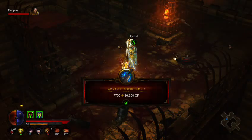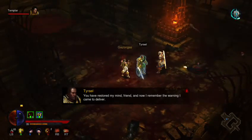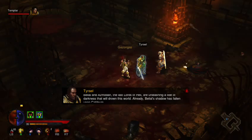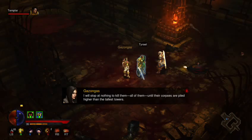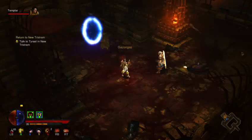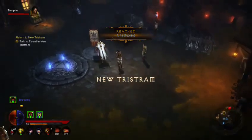It's a good gatekeeper, I guess. Just thematically it's like, oh, here's this random big-ass demon when you should be fighting Magda. Alright, we're gonna talk to this guy. Belial and Asmodan, the last lords of hell, are unleashing a tide of darkness that will drown this world. Already Belial's shadow has fallen upon Chaldeum. I will stop at nothing to kill them until their corpses are piled higher than the tallest towers. We must move quickly — let us return to Tristram and make ready.